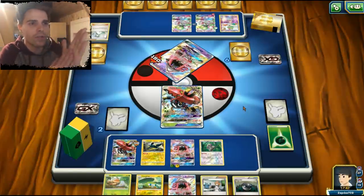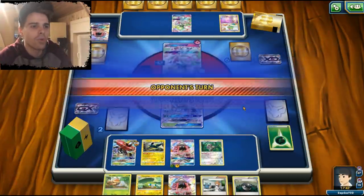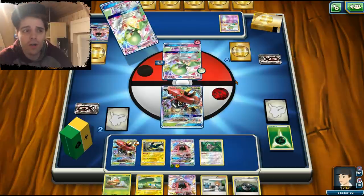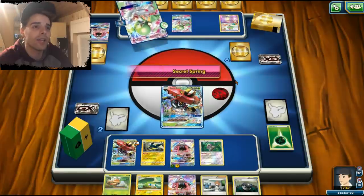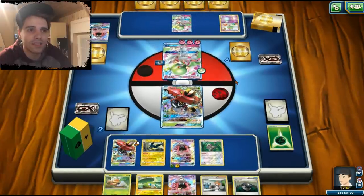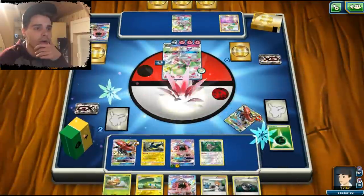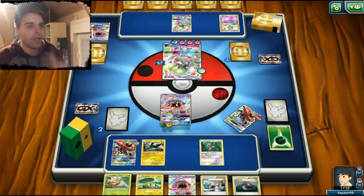Only two more prize cards we need to take. If he slaps a bunch of energies onto his Gardevoir, we can come out of nowhere with Tapu Lele. He uses Secret Spring — he needs a bunch of energies. Maybe he targets our Tapu Lele. Maybe we should not have over-stacked energies on Tapu Lele. A bunch of energies on that Gardevoir looks really scary — one, two, three, four, five — that is a one-hit KO, and we go down.